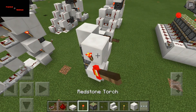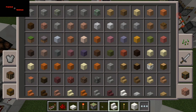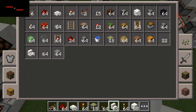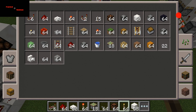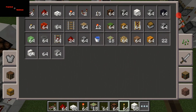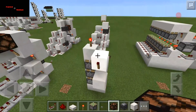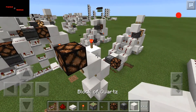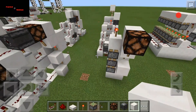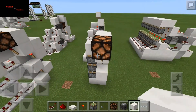All right, torch here — and replace some stuff, so we're going to need that. Replace the torch with an observer. All right, so we're going to put a lamp here. I'm going to put a block there just to hide it. And I don't know why I put that there. Put the block there, all right — observer.